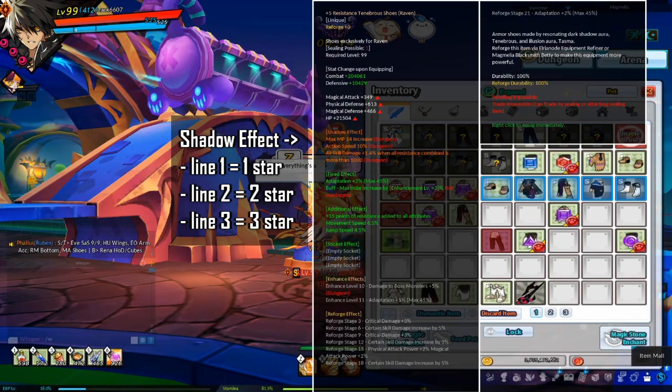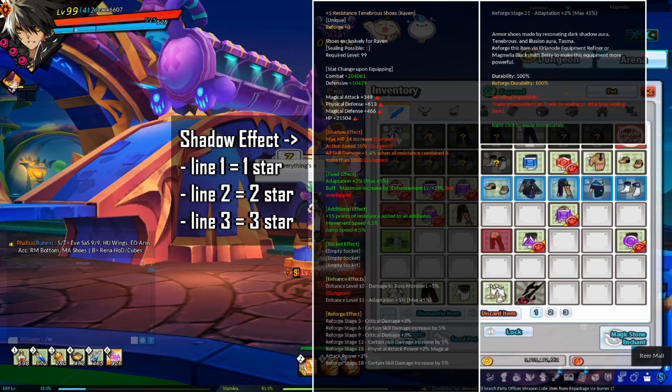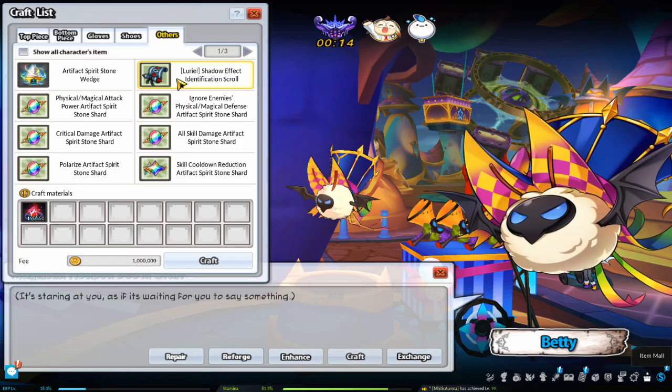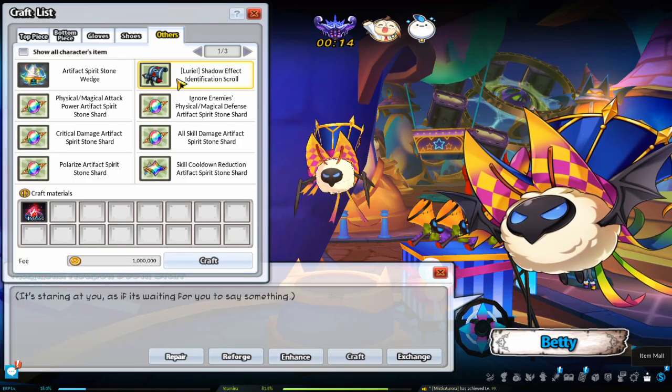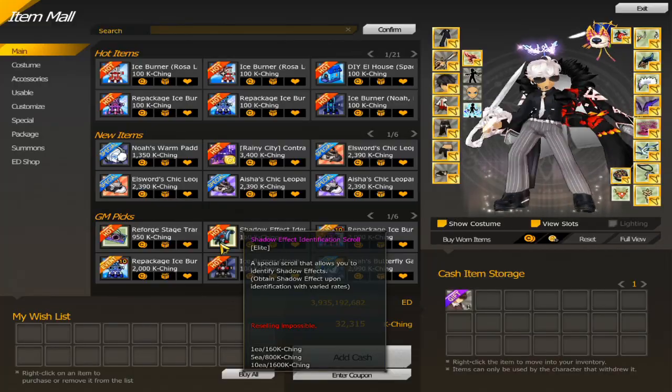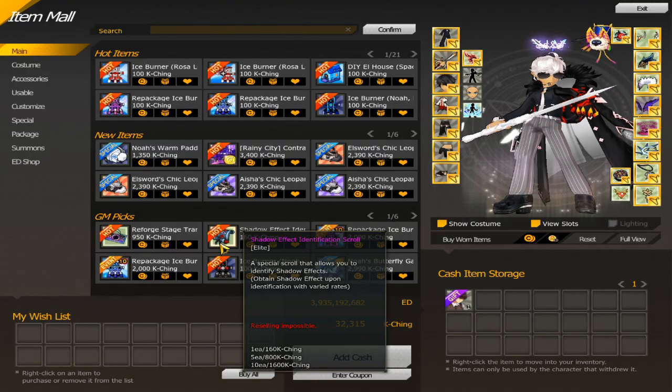Effects can be extracted, stored, and applied using the effect storage box. Shadow effect identification scrolls can be obtained as a 17x boss drop, crafted through Betty with 50 Tenebrous Auras (though this version is not tradable), or bought from the item mall for 160k Qing.